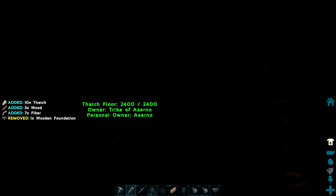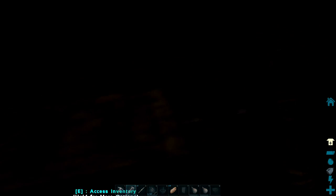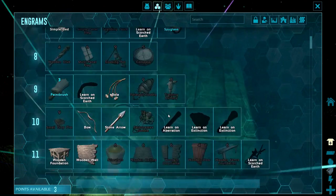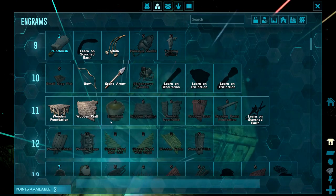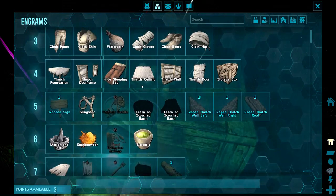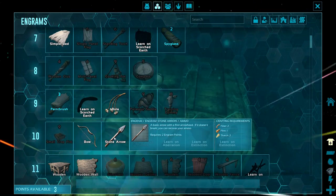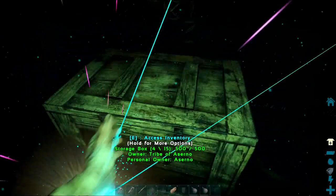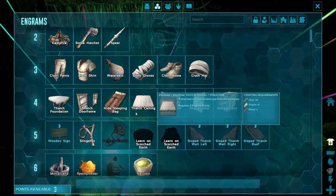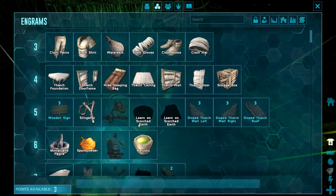I highly recommend trying to get into wood structures as fast as you possibly can. You unlock wood at level 11. So your first goal when it comes to leveling up is to unlock your bow and arrows, your bola, and your wooden structures. There are prerequisites — for the bow you need to learn the slingshot, and for wooden structures you need to learn thatch structures first.